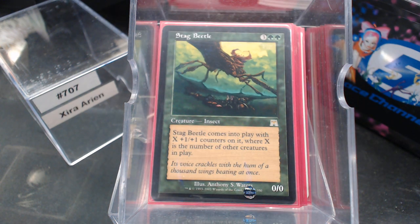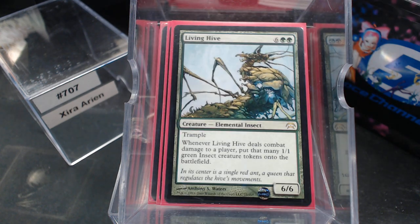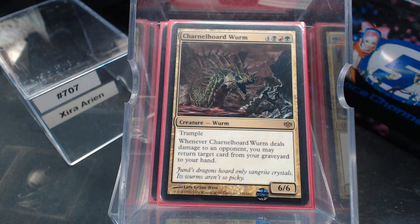And Stag Beetle with X +1/+1 counters on it, where X is the number of other creatures in play — total creatures on the board. Molgraf Monstrosity — just getting some creatures back. Living Hive I've always loved; it's a bit pricey at 8 mana, but combat damage to a player puts that many insect tokens. Charnel Horde Worm is a personal favorite of mine; it is Jund but doesn't find its home in enough of my Jund decks. I figured that the dealing damage equal to regrowth could be useful, and it's a 6/6 body — though it may come out for something.